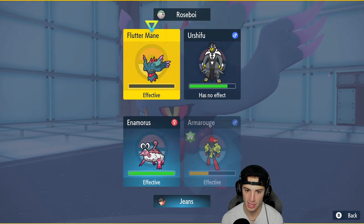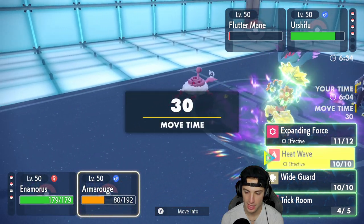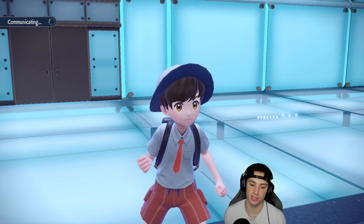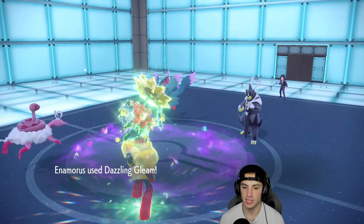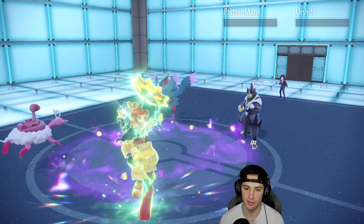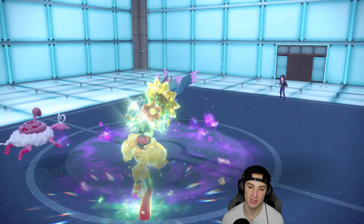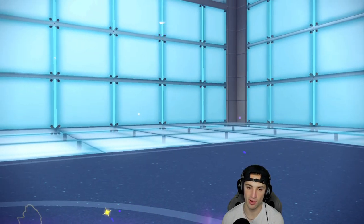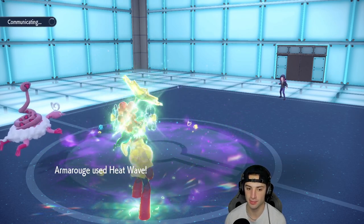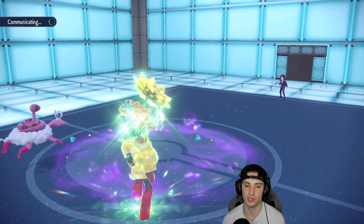I'm just going to go Heat Wave just in case they try to Tera into some weird type. Dazzling Gleam picks up the double KO — we love that! It's absurd that Flutter Mane was able to get off a Shadow Ball on me. We still have Urshifu in the back end and everything's kind of lining up. Plus we still have Psychic Terrain which is gorgeous against first-turn priority Pokemon.